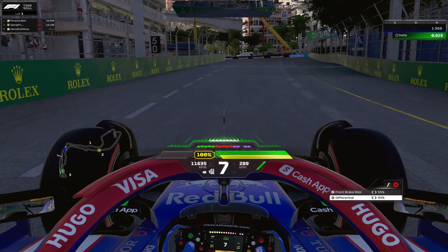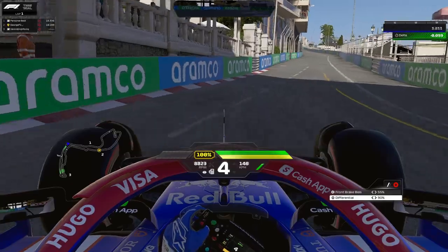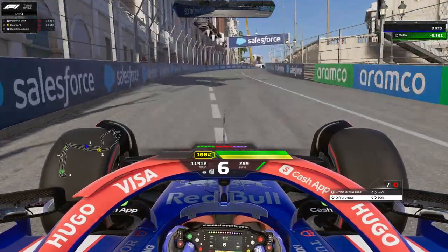As you're braking, you'll be turning more and more to the left, almost hitting the wall. Build your confidence lap by lap to go closer to the wall — that will help you cut Turn 1 as much as possible. The more you cut, the more time you gain on entry and the more speed you can carry on exit. It's a long uphill run, so keep the car as straight as possible.